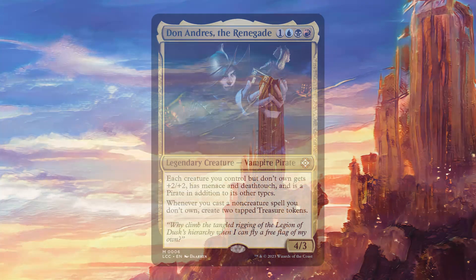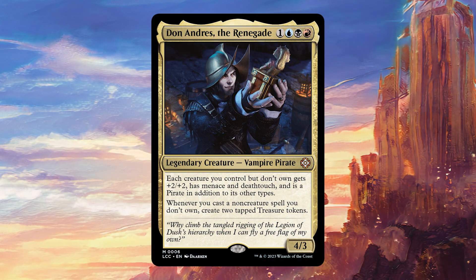Today we're going to be talking about Don Andres the Renegade. For one colorless, one blue, one black and one red, it's a legendary creature Vampire Pirate with power three. Each creature you control but don't own gets plus two plus two, has menace and deathtouch, and is a pirate in addition to its other types. Whenever you cast a non-creature spell you don't own, create two tapped treasure tokens. I've been looking at commanders that do something similar for a while, and this one really covers enough bases.